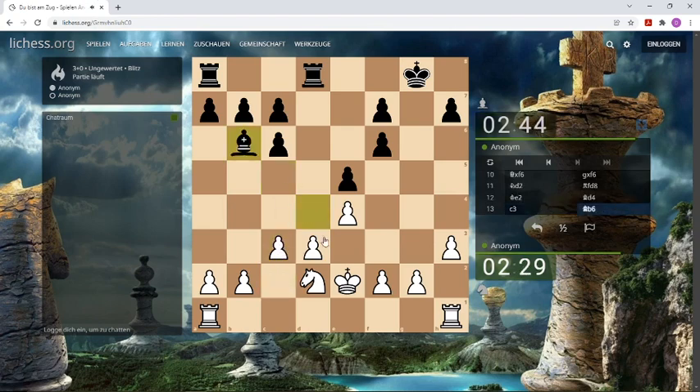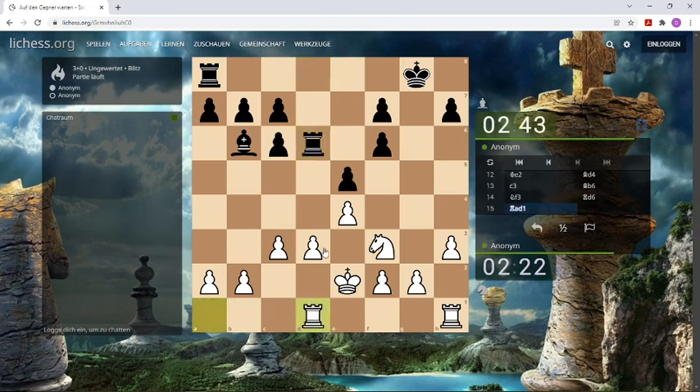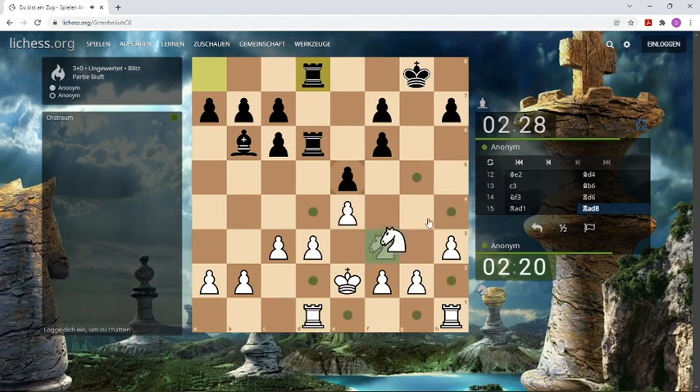Let's go forward with the pawn and try to play d4 here. Can we do it? I think he will double the rooks, but our knight can go to f5 — a very juicy square. Let's do it.